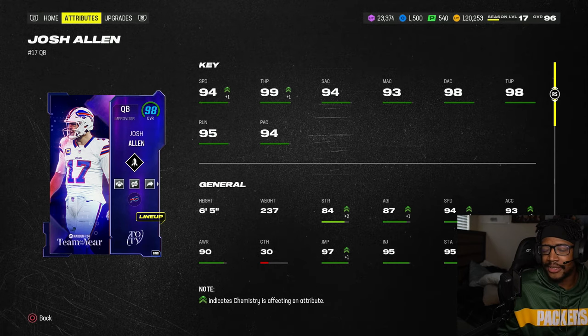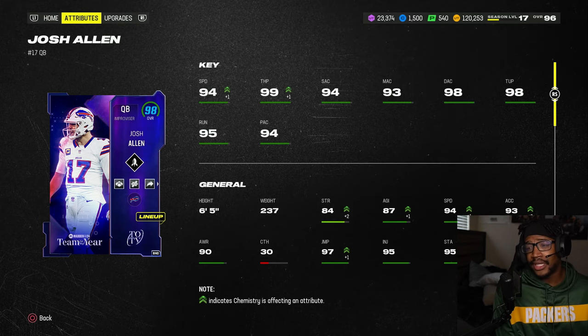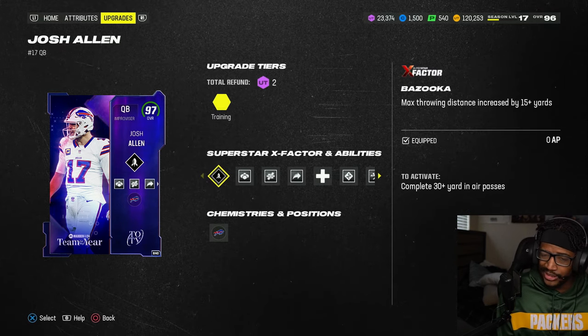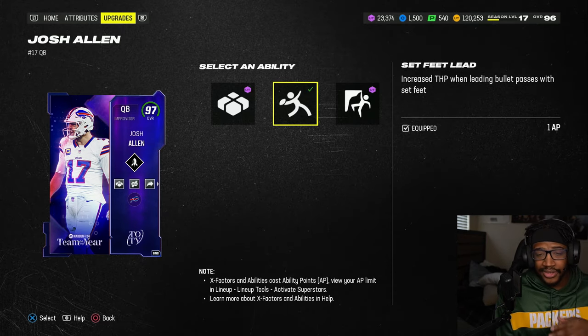I wasn't going to do Josh, but I said let's go ahead and test — my guys probably want to see Josh Allen. He's got 94 overall, 99 throw power, 94 short, 93 medium, 90 deep, 98 break sack, 300 fresh, 95 throw on the run, 94 play action. I don't like the release on this card — the original release.